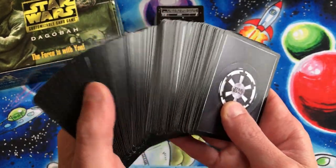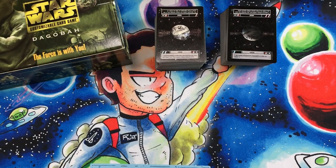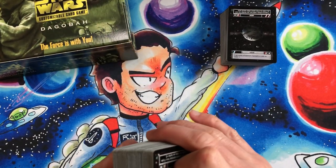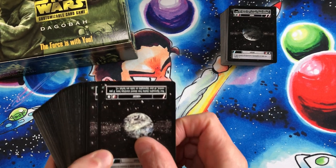We'll just go through these like we did the other sets so you can see what some of the rare cards are and all the cards, but also see what the key chase cards are that you might need to complete the set. Dagobah — nothing too crazy special in here, although I do think Yoda is probably the best card in the set.